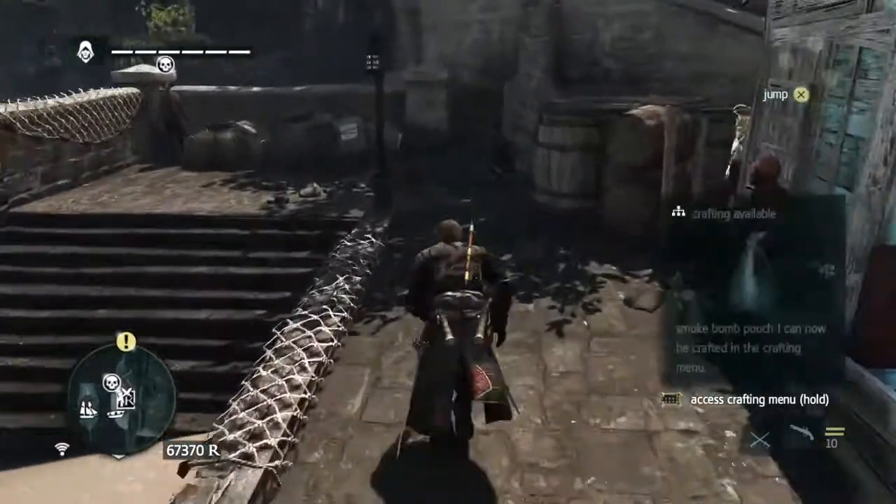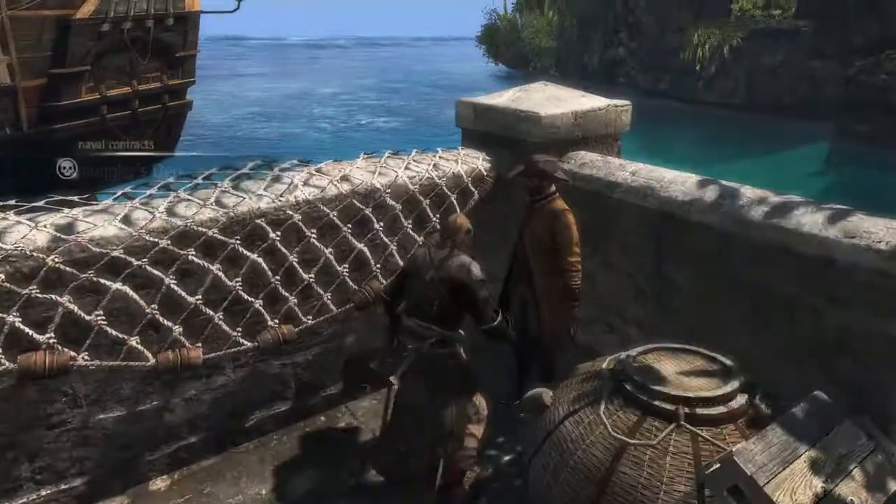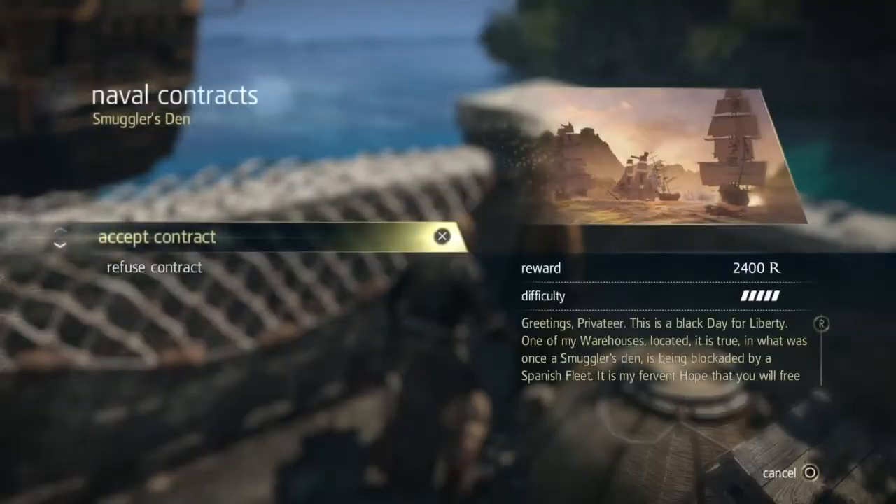So from the fort, go over and trigger off the naval contract, and away we go. Smuggler's Den.